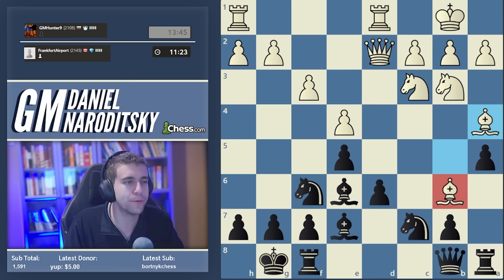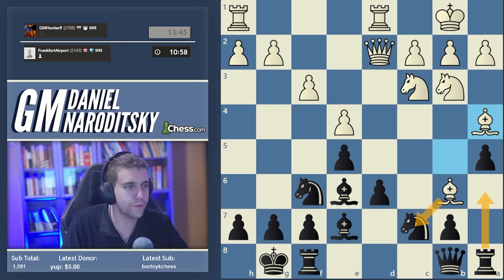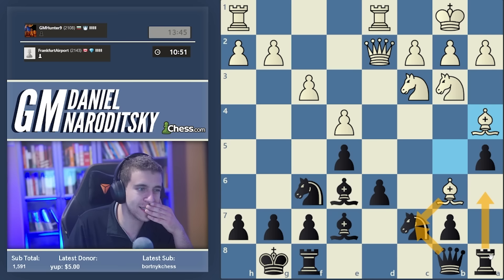We have two options: push d5, which has to be calculated, or bring the rook up to a6 to kick the bishop away from b6. The benefit of rook a6 is that if the bishop simply moves back to e3, we play b5 and win - the bishop on a4 is trapped. After rook a6, White could take on c7, but generally that's a win for us - we want White to take on c7 and give us the bishop pair.